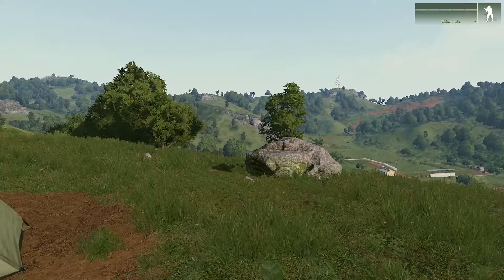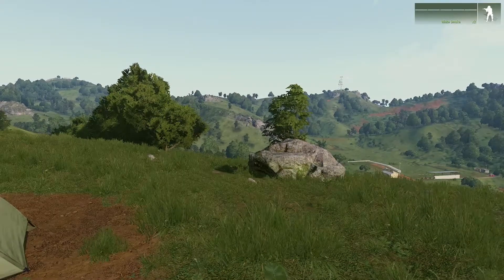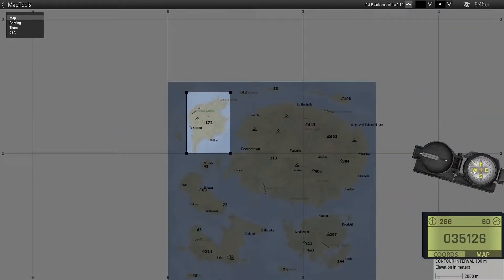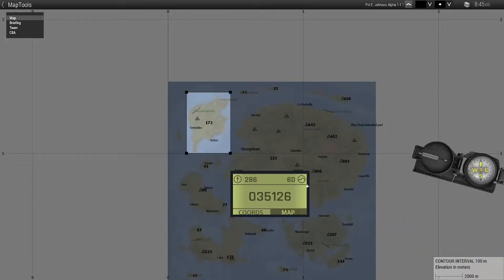The next tool we have is the map itself, which can be opened by pressing M. As you can see here, our compass and our GPS also show up on the map. These can be moved around by clicking and dragging.